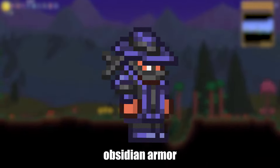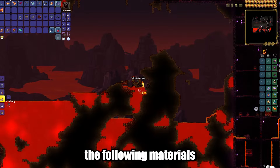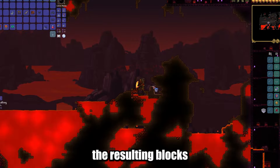I will show you how to craft obsidian armor in Terraria. To craft this cool-looking armor set, you'll need the following materials: 60 pieces of obsidian, which you can find in caves by pouring water over lava and then mining the resulting blocks.